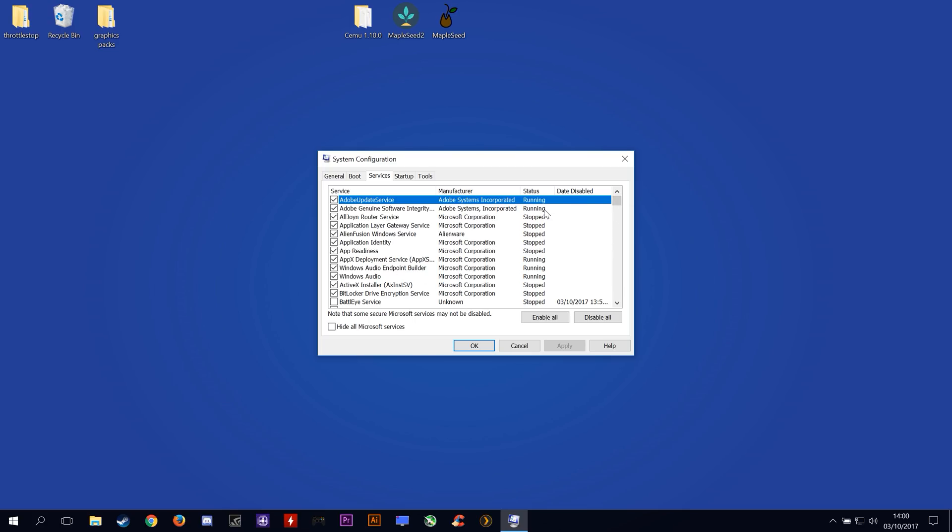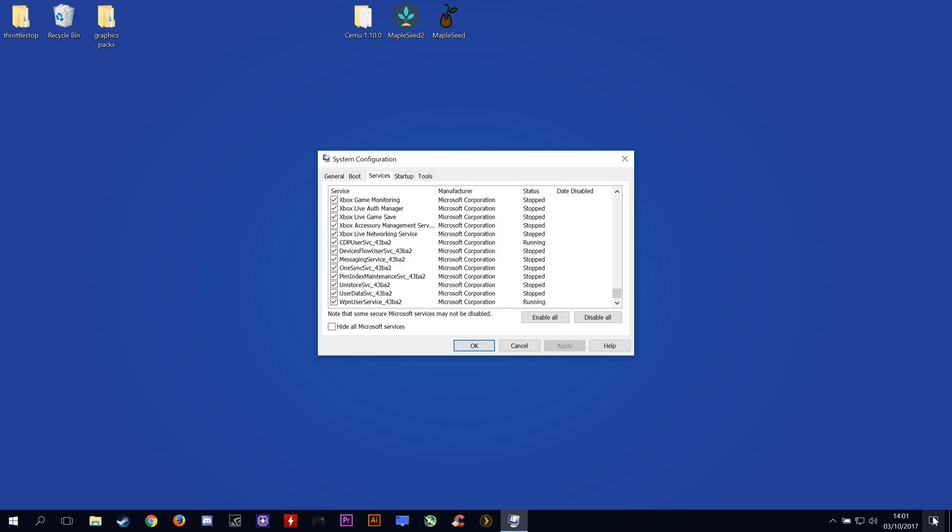When we're in this Services tab, we need to scroll down to the bottom and we will find these 4 things: Xbox Live Auth Manager, Xbox Live Game Saves, Xbox Accessory Management and Xbox Live Networking Services.